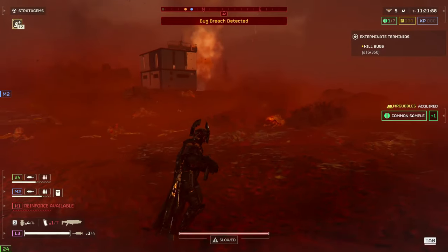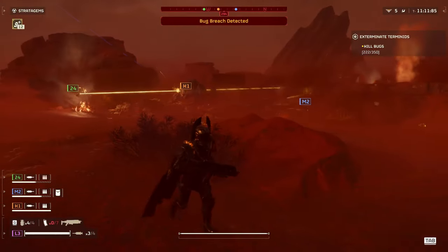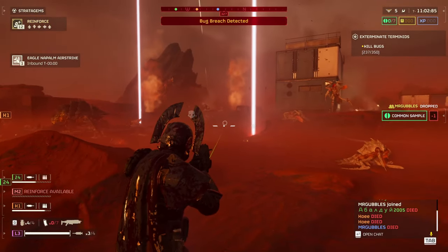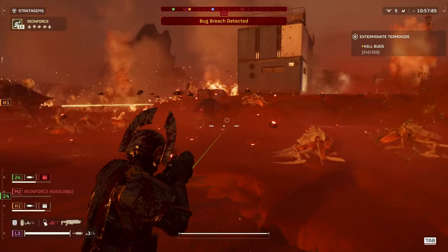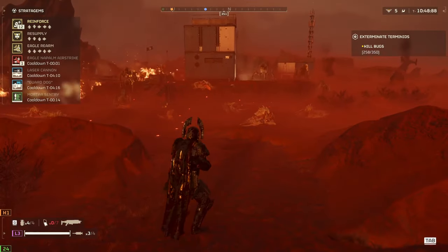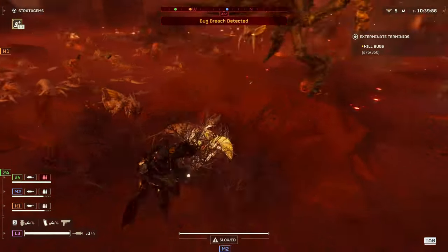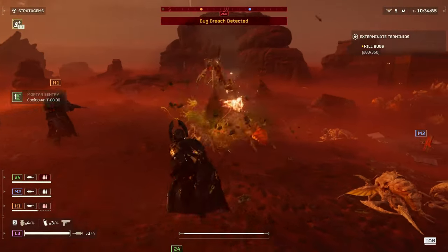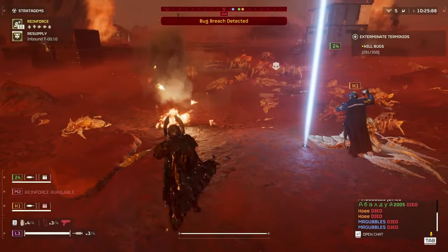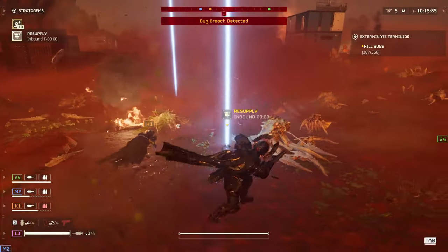Next up: why is friendly fire always on, according to the Helldivers 2 devs? In a March 12th interview with PlayStation Blog, Johan — CEO and creative director at Arrowhead — said the most important thing for the studio is believability, and friendly fire is a big part of that philosophy. Things should be consistent in a game world. 'If your bullets can kill enemies and enemies can kill you, then logic dictates your bullets must also be able to kill your friends,' said Johan. He's always so honest and upfront about what's happening with the game and the reasons behind changes, which I think is the best thing ever.